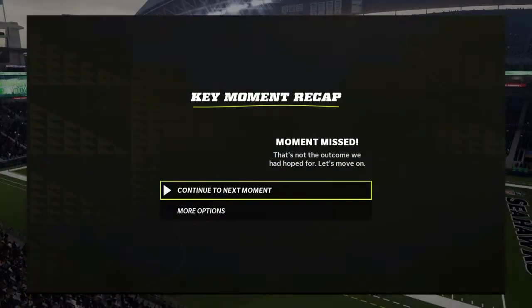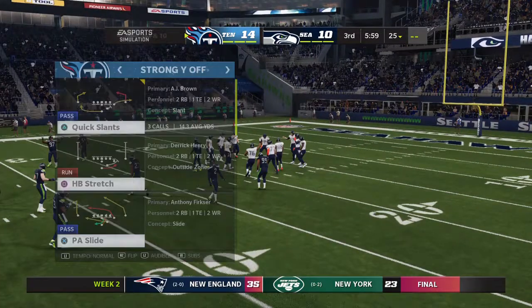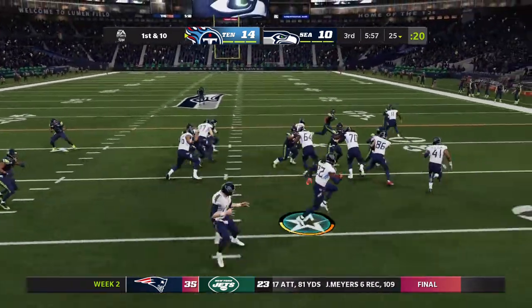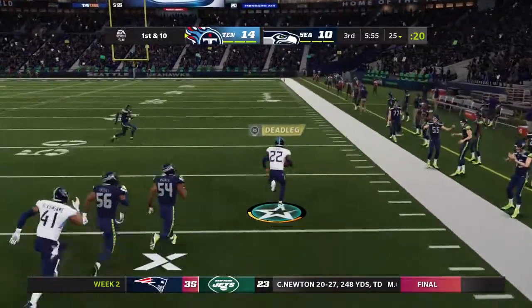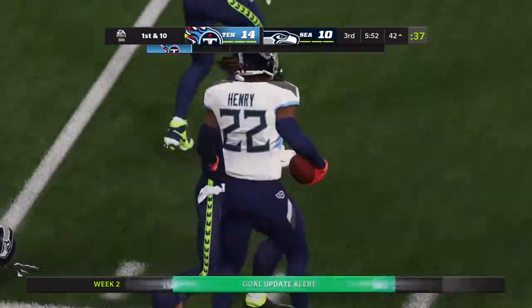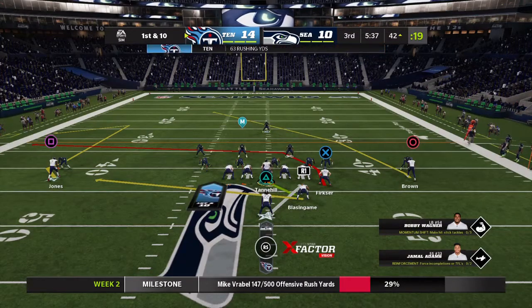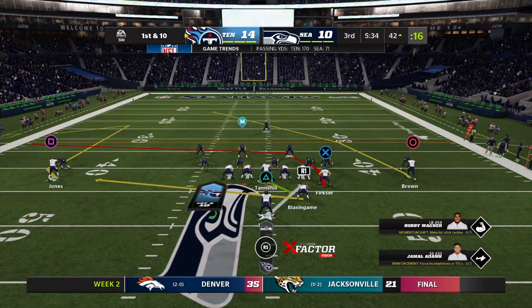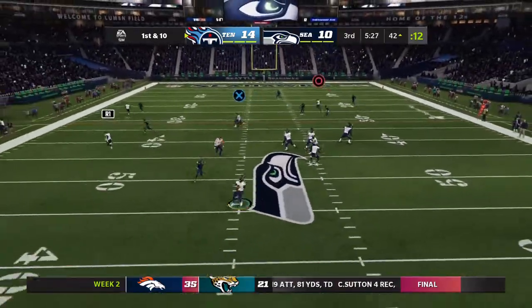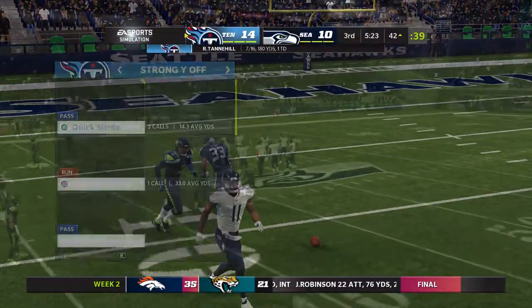And it's going to be batted. This offense ready to get back out there as they'll have the football to start the third quarter. Second half begins with a run by Henry, and some room to run now. He'll be out of bounds just shy of the 40. 52 yards rushing for him now, and he's carried the ball just five times. Play action, it's Tannehill going deep for Brown, and it's nearly an interception but it's incomplete.